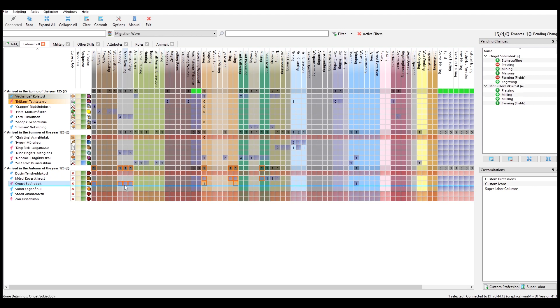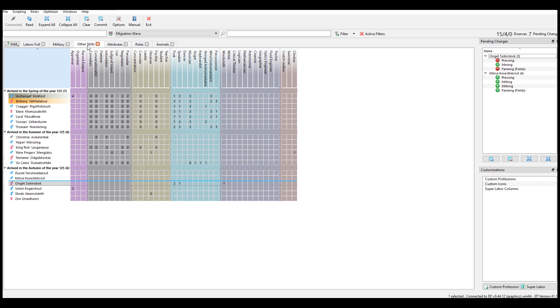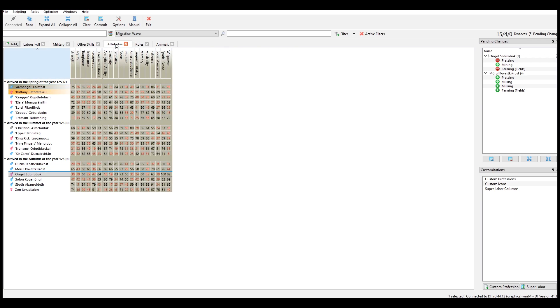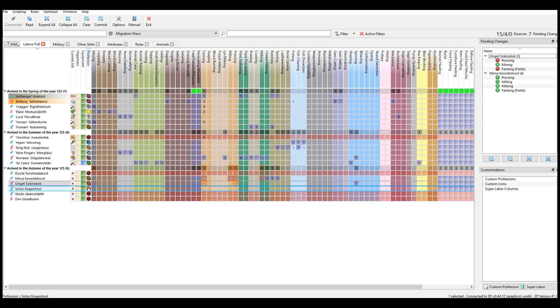Mining and stone stuff, or mining and maybe something else. Let's see — does anybody have any military skills? Do we get anything crazy? Not really. Somebody's got a spear dwarf. There's Nine Fingers actually. And someone actually is a pretty good appraiser. But Archangel's already a good appraiser so we'll leave that as is. No point in having him be a trader — we could have him be a glass maker and gem cutting.